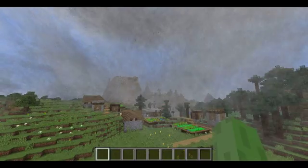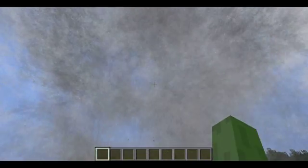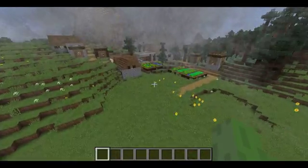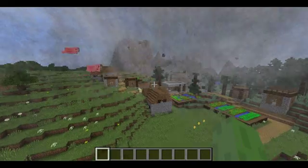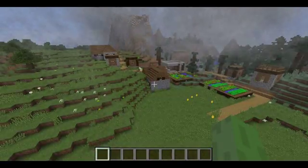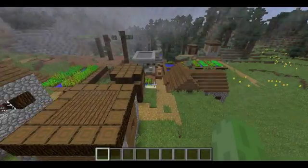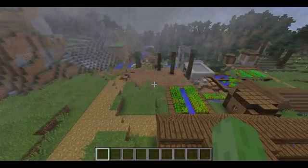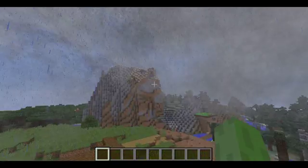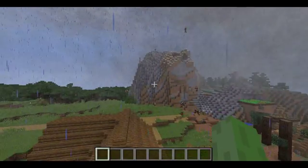If I was in survival mode, I would also be sucked into the storm. There it goes, you can see villagers flying. You can see the entire village just being totally demolished, just completely. Creatures are raining down from the sky — this is quite shocking. You can see villagers flying up there. The winds are actually taking it that way towards that mountain, so it's not going to destroy the rest of the village.